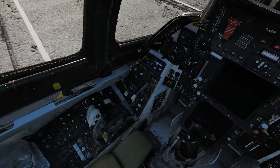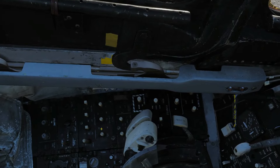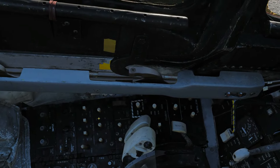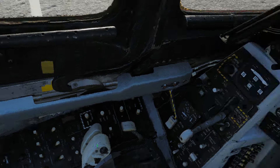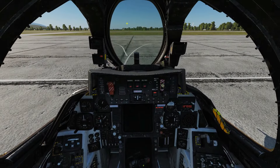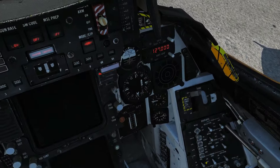Next we are going to turn on all three switches of our stability augmentation — our SAS: pitch, roll, and yaw. Next we're going to turn on our screens: our HUD, our VDI, and our HSD.